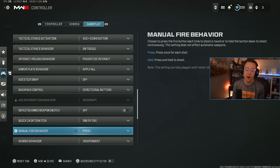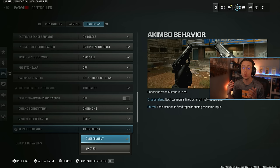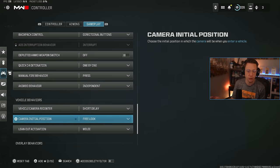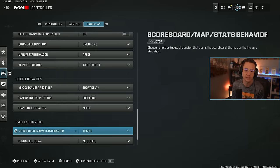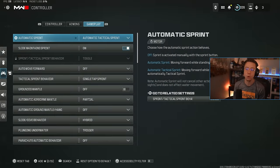Manual fire behavior I have on Press, just because it can feel a little wonky on some semi-auto guns. Akimbo behavior is a new setting — if you're using an akimbo loadout, you can set it to Independent where your left trigger fires the left gun and your right trigger fires the right gun, or Paired where just your right trigger fires both guns. If you want it simple with one input, go Paired — it's a preference thing but definitely a new setting to update. Vehicle behavior: short delay on the recenter free look, melee to activate lean out. Overlay behaviors don't really matter, but these are my newly updated settings for Warzone right now.